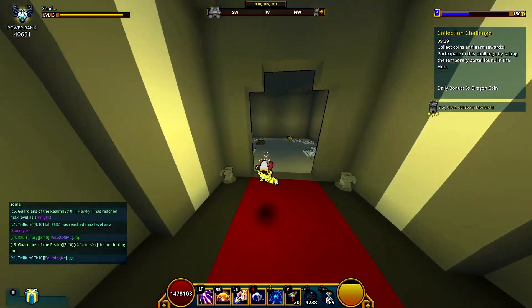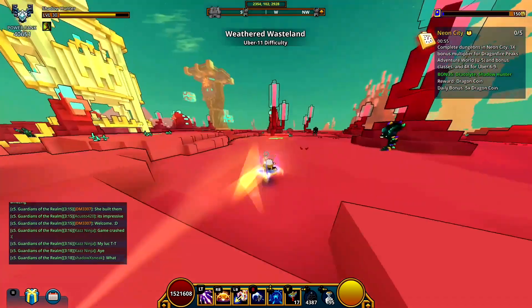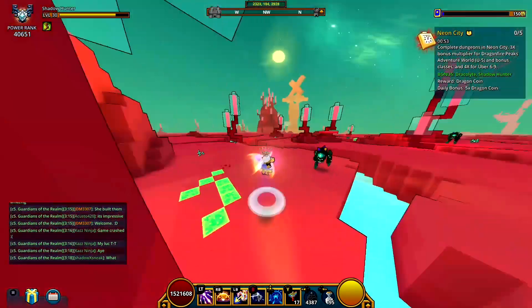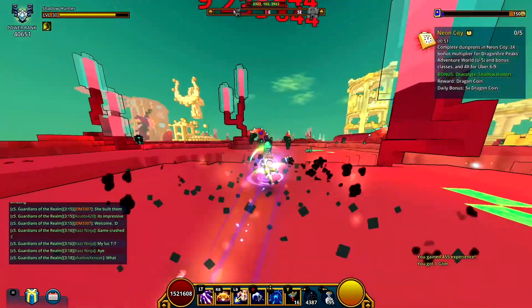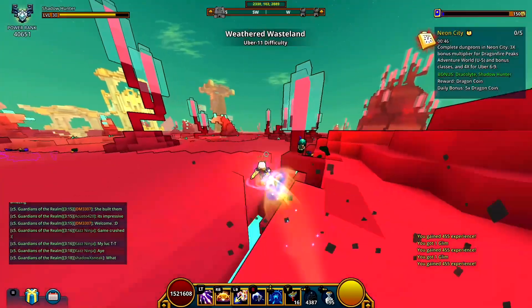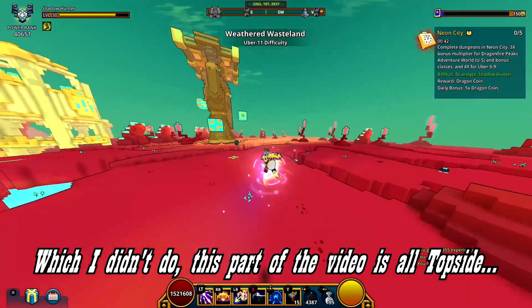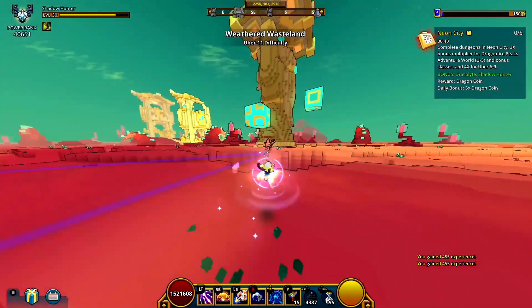Now I'll be moving into the live commentary portion starting with Uber 11 Geo Topside. Uber 11 Geo Topside — the enemies are just the weakest, so I'm going to start here and then move on into any of the three elemental worlds, and just explain how the character performs in all of that content.